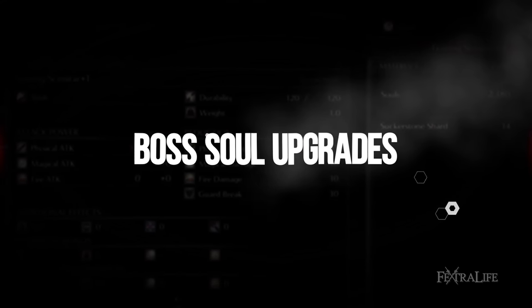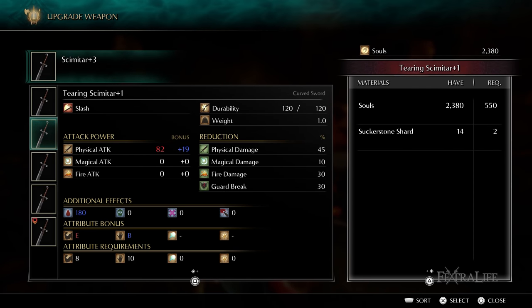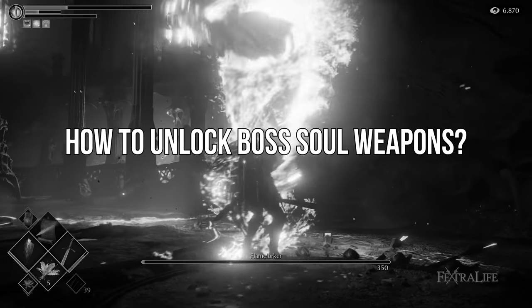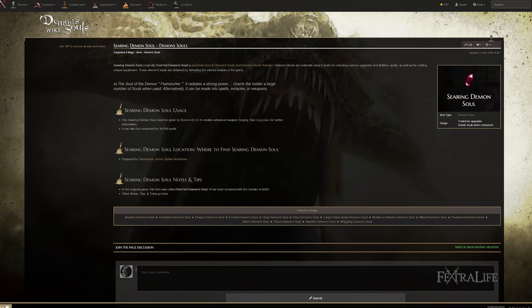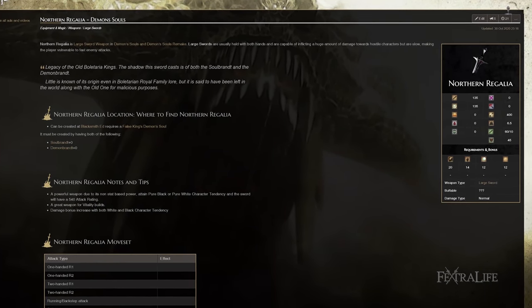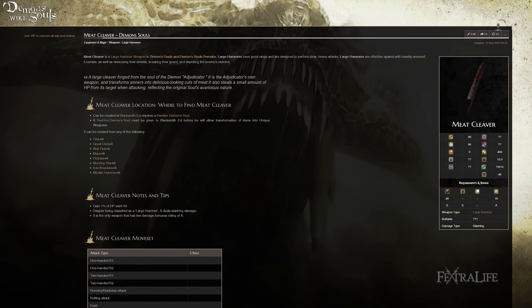In addition to the basic and special upgrade paths, Demon's Souls features unique weapons that can only be crafted by upgrading a regular weapon along a specific path and then infusing it with a particular boss soul. You'll be able to unlock boss soul weapons after you defeat the boss of Stonefang Tunnel's Tunnel City, Flame Larker. This boss drops a soul called Searing Demon Soul that you must bring to Blacksmith Ed's shop at the Smithing Grounds. Boss weapons are created at specific points of the upgrade path of specific weapons — for example, to obtain the Meat Cleaver, you need to collect the Swollen Demon Soul from Adjudicator and a plus zero Club.